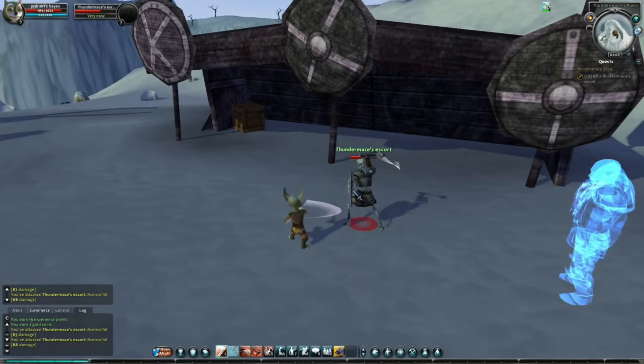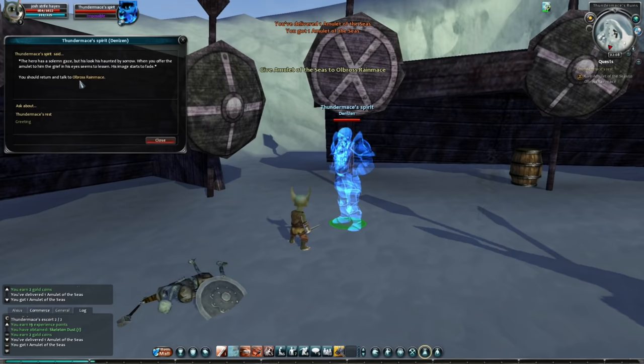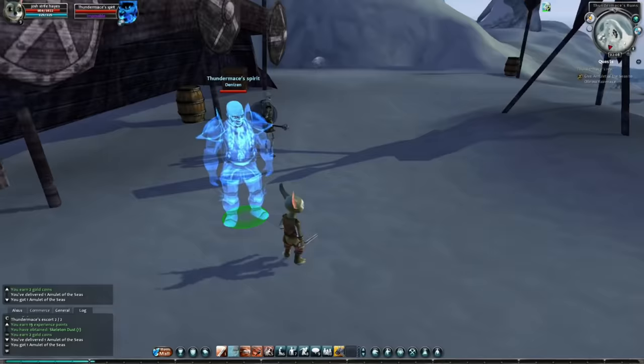Kill some ghost bodyguards, then give the ghost an amulet we found. He's a restless ghost and we've used a ghost-speak amulet in a way that lets us speak to him, and now the restless ghost has been saved. Original quest design — right there. Good job, game.